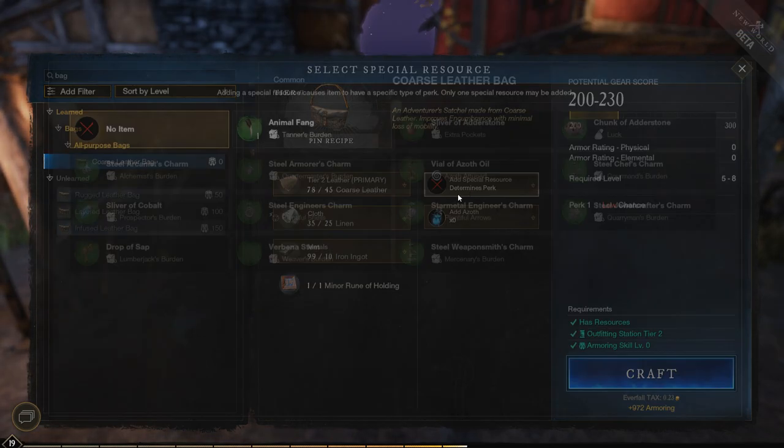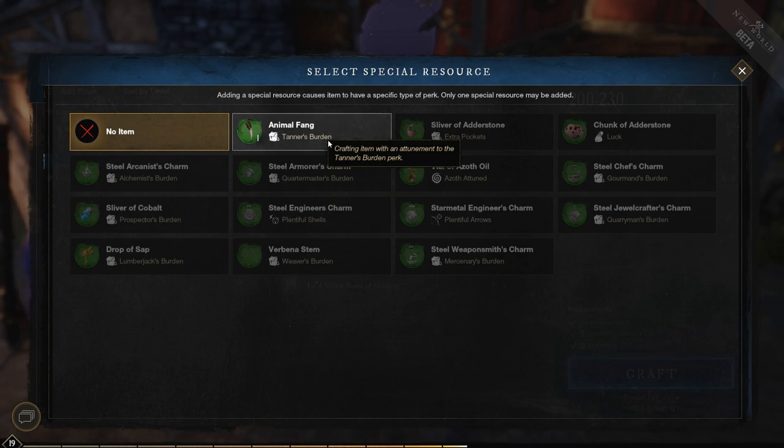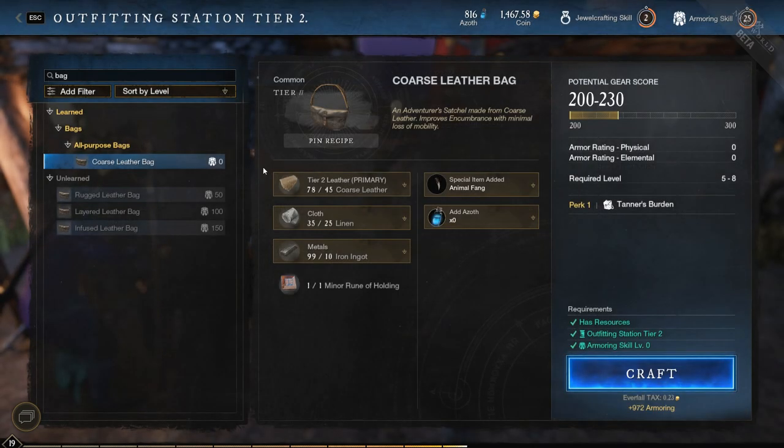Then you need your minor rune of holding — here you can add a perk. Based on certain items you've picked up, you can add different perks to your bag. What they do is allow other encumbrance bonuses. For example, I have this animal fang here which I believe will make all skinning items 5% lighter, meaning I can carry more of them — though I don't know that for sure.